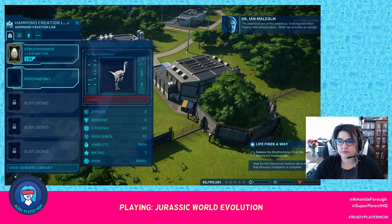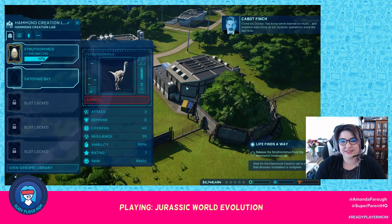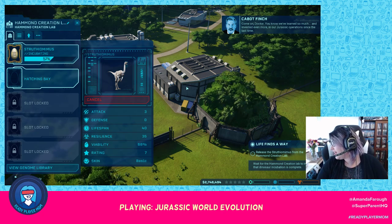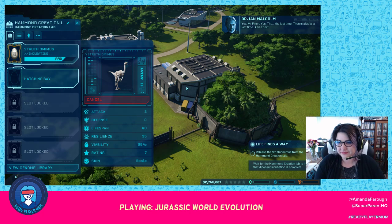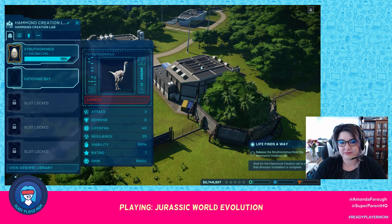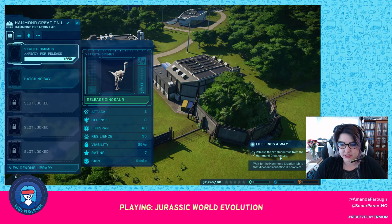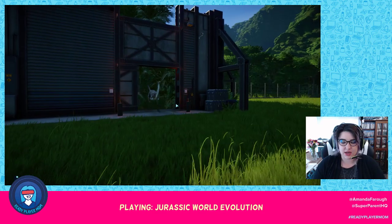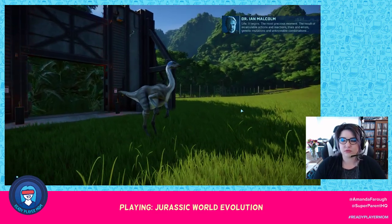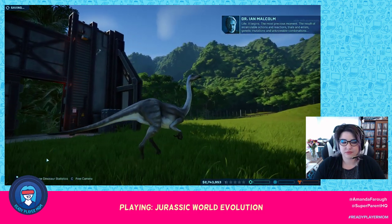Machinations of the ambitious, undoing extinction, playing with nature's laws — what can possibly go wrong? You know we've learned so much and invested even more in our Jurassic operation. Mike is saying over in chat, 'hold on to your buttses' — he's right though. Now we need to release the new dinosaur. We got a nice little animation and everything. Life finds a way.